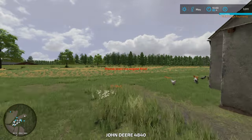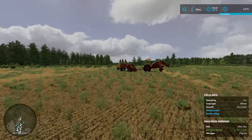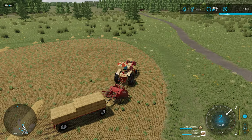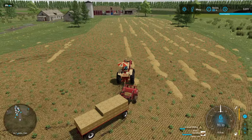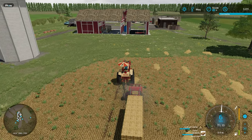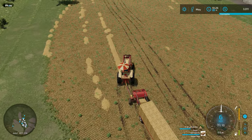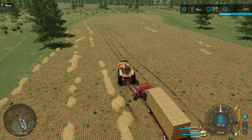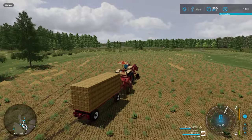Let's hop in the baler and see how many more bales we can create, then work on expanding this field — probably have to cut down a few more trees. We have 54 bales already. Let's cruise around and get this cleaned up, at least a good portion of it. The baler is 100% full — let's shut it off and raise it. I was on the wrong implement and pushed the wrong button — there we go, sorted.